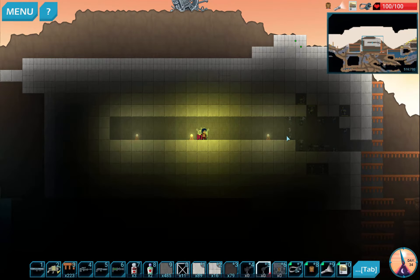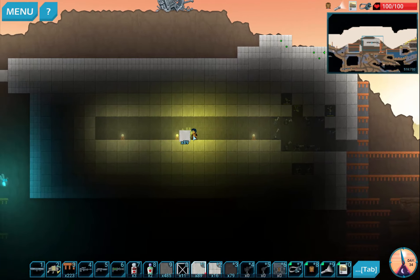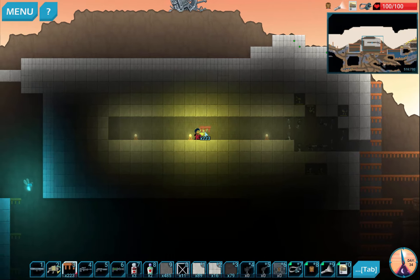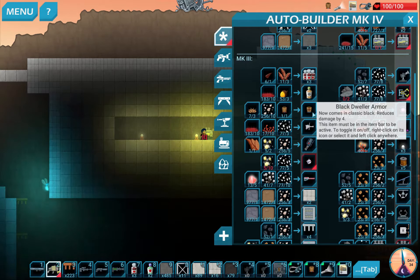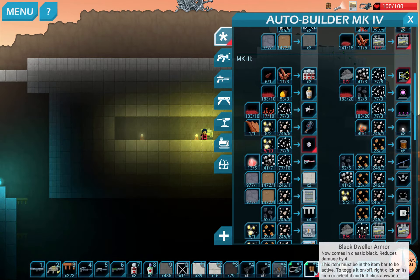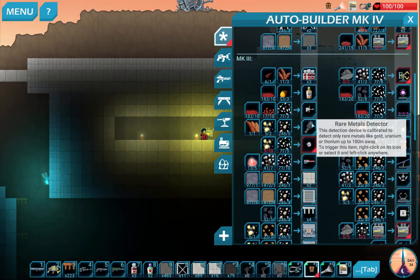Welcome back to Flexible Games, where we are playing Dig or Die. Alright, making some progress here. I've got some stuff and things. First of all, I have enough Black Dweller shells, finally, to make some Black Dweller Armor. So there's my Black Dweller Armor. Awesome. Reduces damage by 4, which is also awesome.